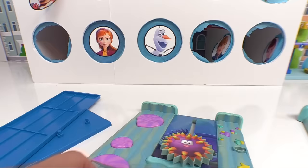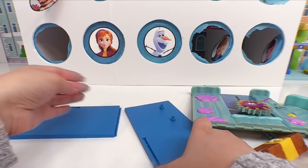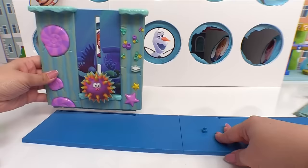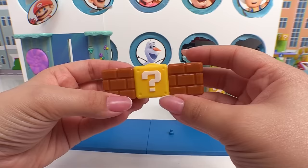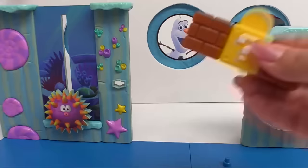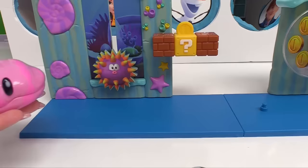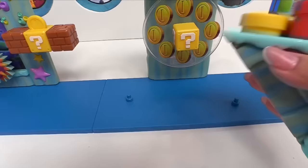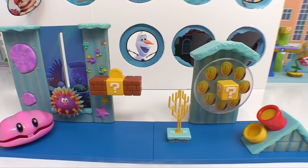Let's get all our pieces unwrapped — that will make setup much easier. Here are all our pieces. We also get a Mario figure in this set. The dark blue parts are the base, so we get them together long ways, then add the little sea urchin wall, the waterfall, a coin wheel, brick blocks with a mystery block that has a pop-up coin, a giant clam whose mouth opens, warp pipes, and seaweed. Now Mario's ocean play set is complete!